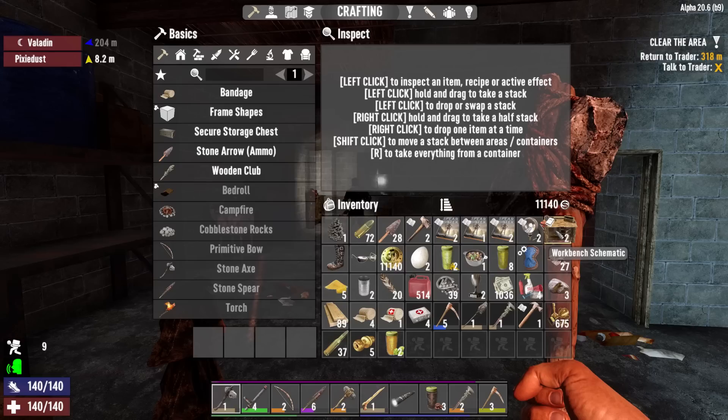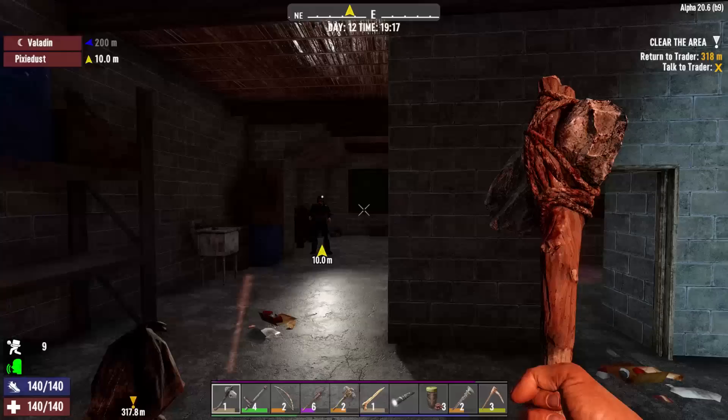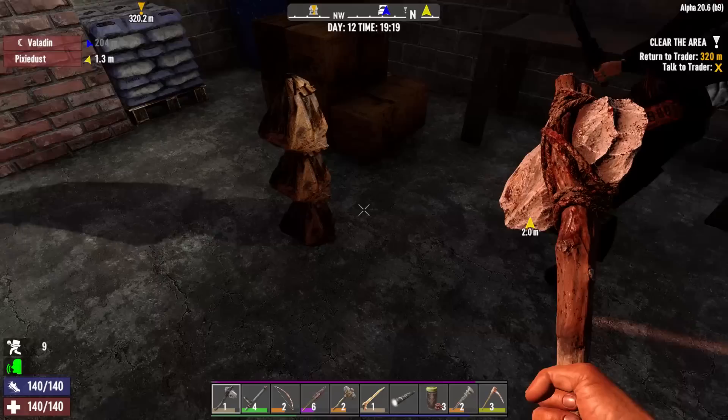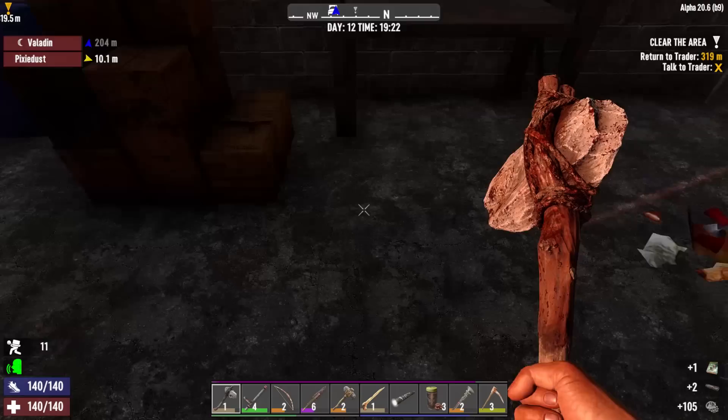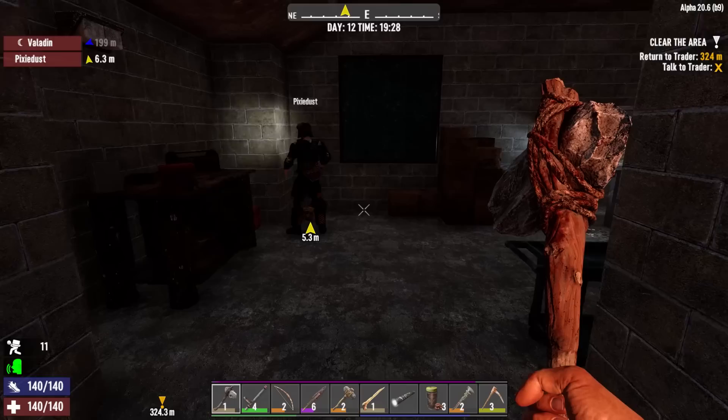We got ourselves a workbench schematic finally, which is something that we've desperately needed. We got a level 5 iron pickaxe. And Pixie's got them, but I found two tires in a box. I just found two more. I dropped all that stuff right there in case there are schematics that you can learn as well. I just found two more in this workbench.